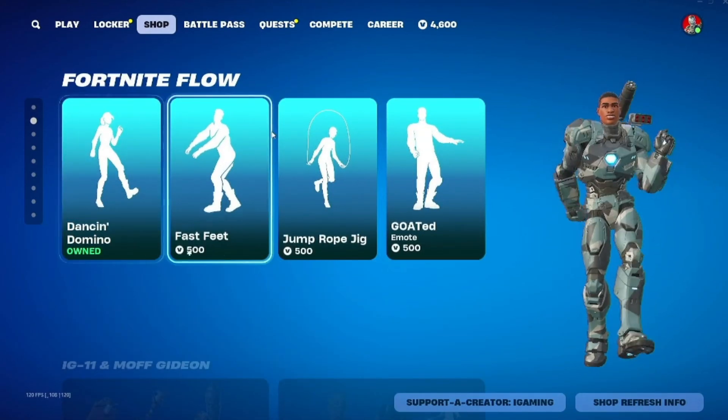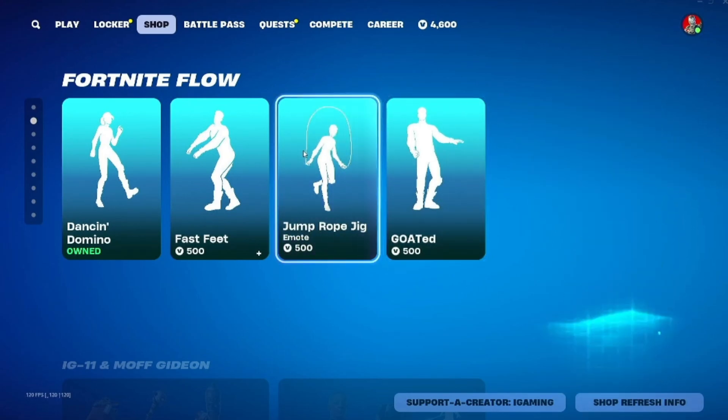Fortnite Flow is here with the Dancing Domino, Goated, and the Jump Rope Jig.